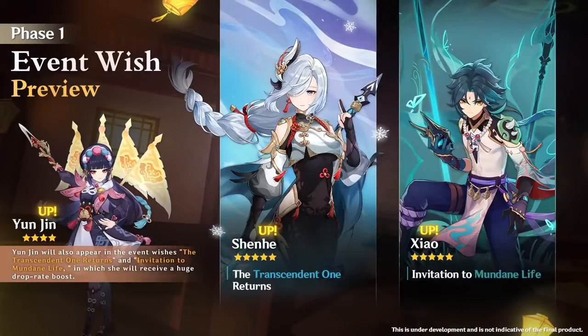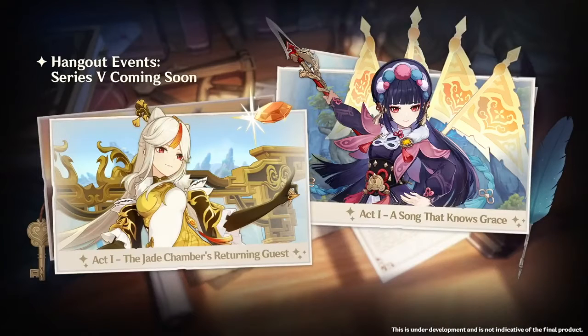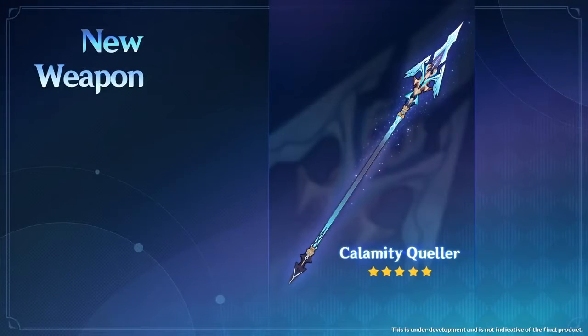It seems like Mihoyo is going to continue their double banner tradition, with Yunjin and Shenhe appearing in the first banner alongside Xiao. In the second half of the banners, we're going to have Zhongli and Ganyu. We're also going to have new hangout events for Ningguang and Yunjin, as well as a new five-star polearm named the Calamity Queller.